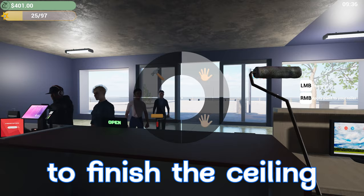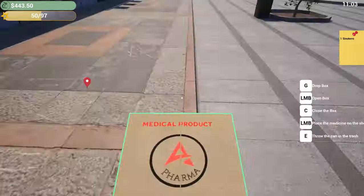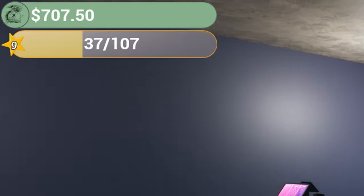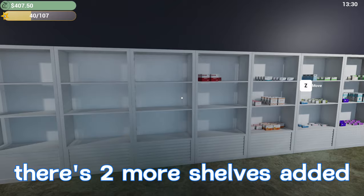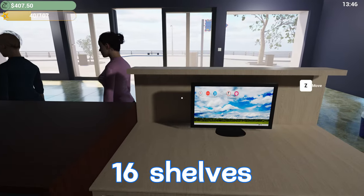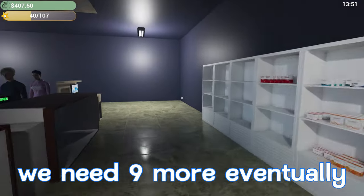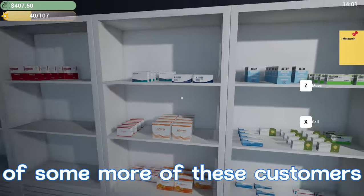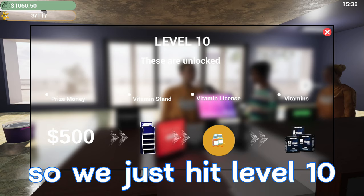It looks like we need to get more paint to finish the ceiling. For now we're gonna go ahead and start taking some customers. We made it up to 707, so I want to buy two more shelves — that's 300 — two more shelves added. Right now we only have the non-prescription medicines, that's 16 total, so we're gonna need 16 shelves to have medicine on each individual shelf. Currently we have seven, we need nine more eventually. I'm gonna go back to taking care of customers.